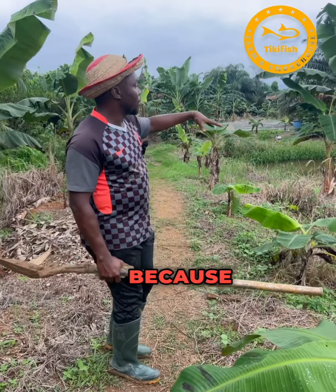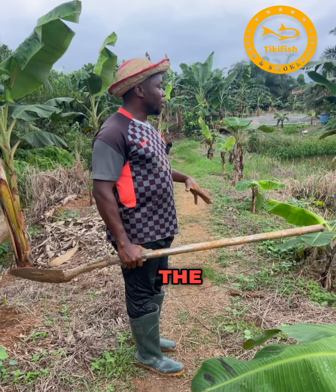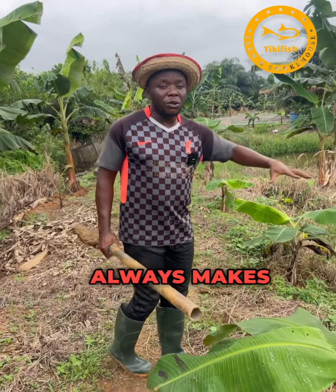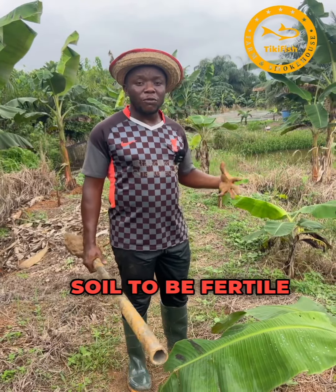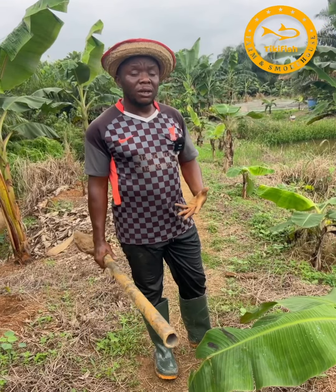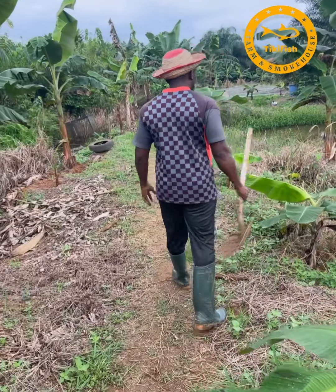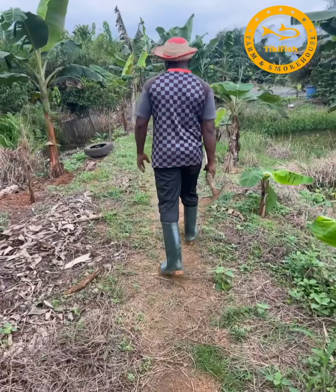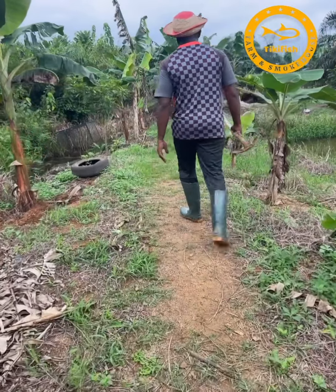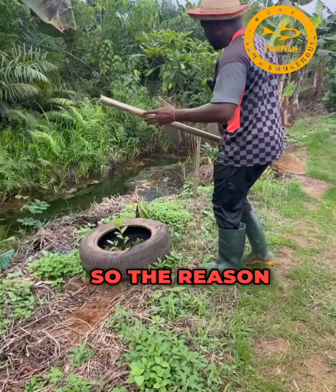When you farm fish in the pond and you are feeding the fish, the waste from the fish always makes the surrounding soil fertile. That is why you can see how the plants are doing well without even needing to use fertilizers for the plantains.